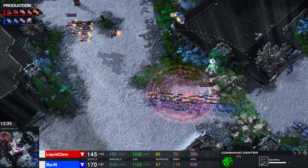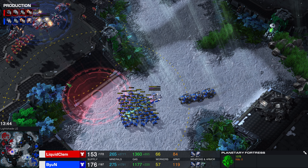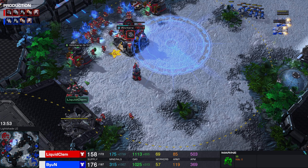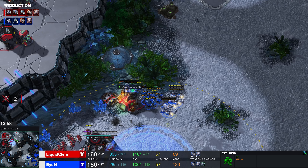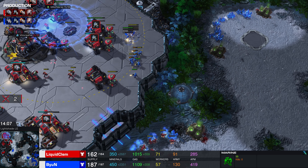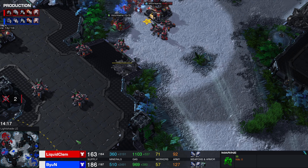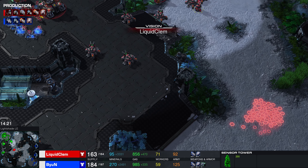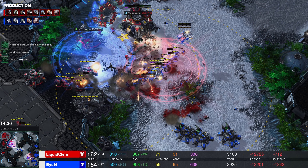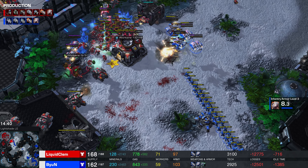Bjorn at this point going for some multi-prong harassment — tries to push up the high ground while simultaneously coming in with Marines from the right side. A whole lot of units get killed, although a bunch of Marines in red went down as well. Is there going to be enough for Bjorn to push through? No — he decides to back off. One thing you always have to worry about is flybys into the main base. There aren't enough Medivacs, but it can be very dangerous. Look at the supply count — you can see how close the skill level is.